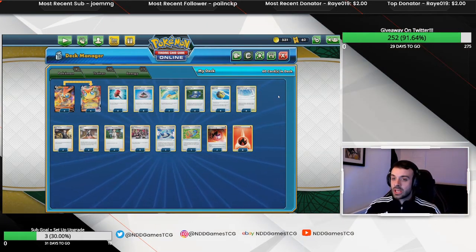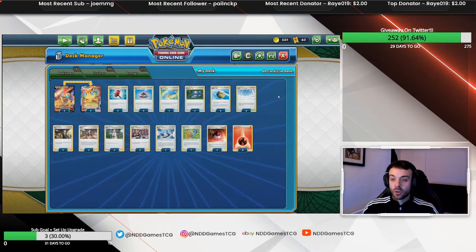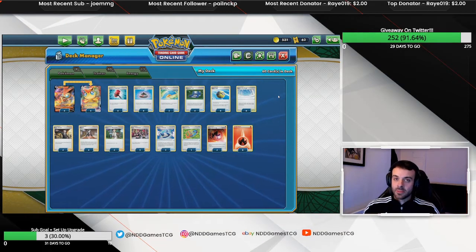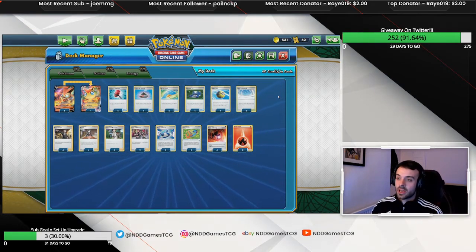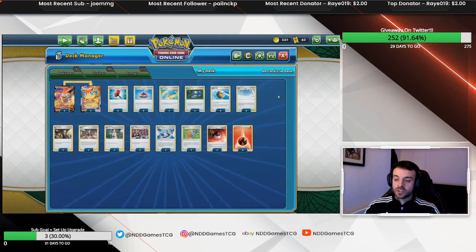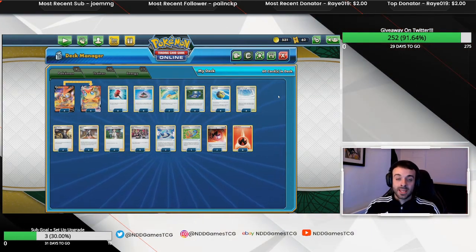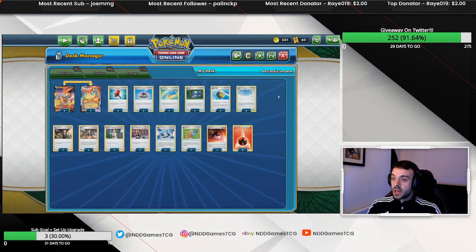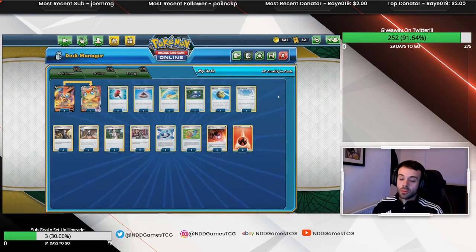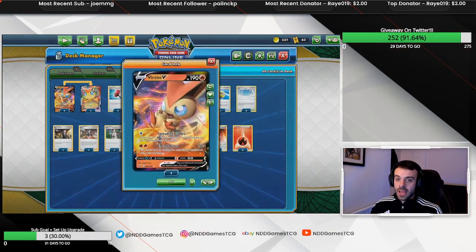I think the deck is quite linear — it does the same thing every game and does it quite well. The main concern with a 4-4 line is mulliganing a lot, but if you go second and draw a Marnie you can mulligan back and simplify the game state. It's pretty well priced online and in real life, so if you have the funds I'd certainly recommend trying it out. If you have any questions, drop me a comment below.